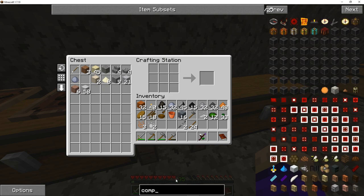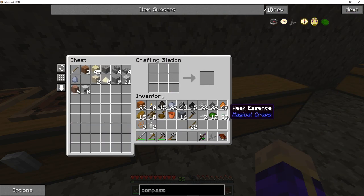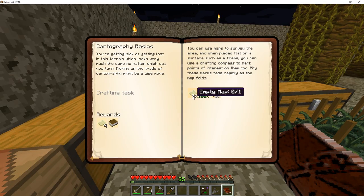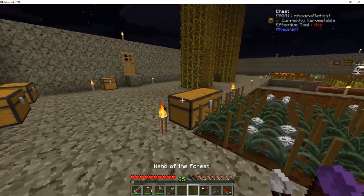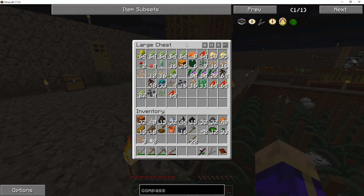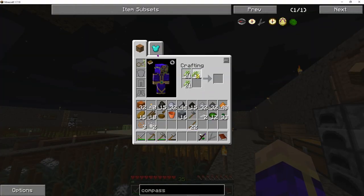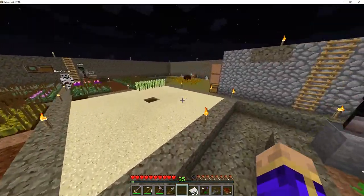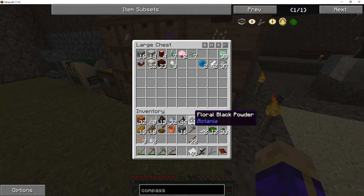We wanted the compass — here we are, crafting compass. Next, we need an empty map, which is just some black ink and a bunch of paper. Luckily, we have a near infinite supply of both of these things. I don't know how much paper we're going to need, so I'm just going to go ahead and make nearly a stack. And where am I at on floral black powder? I'm actually running low.